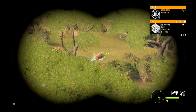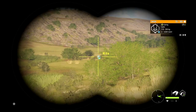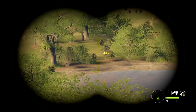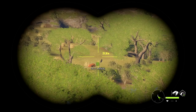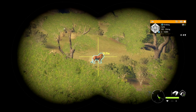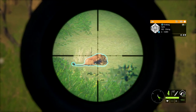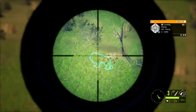We do have a lion at this one — level six, so not too bad. We also got some gemsbok over here. This is a pretty happening little area — usually have quite a few animals in this one, just not really any decent lion so far. But we're definitely going to take this guy out. He's at about 225 meters — we're going to stay zeroed for 150 and hold high.